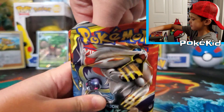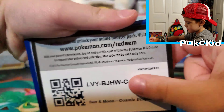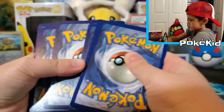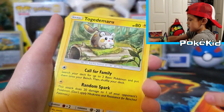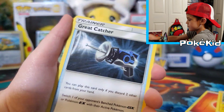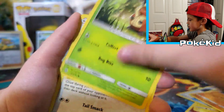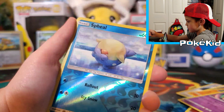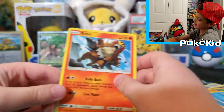We're going to start with the Cosmic Eclipse pack. And here's a code for you guys. Fighting Energy, Fighting Energy, Great Catcher, Promo Pass, Palpitoad, Croagunk, Woobat, Beheeyem, Spearow Holo, and a regular rare Entei.